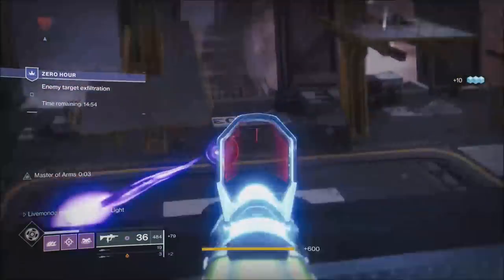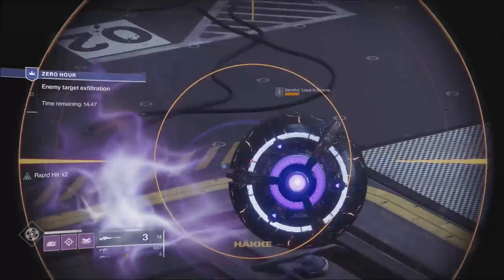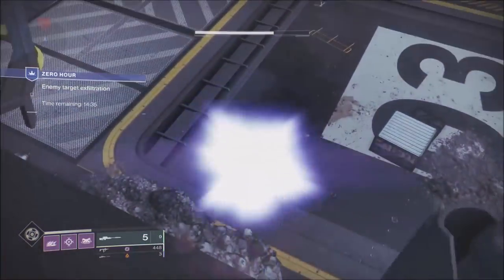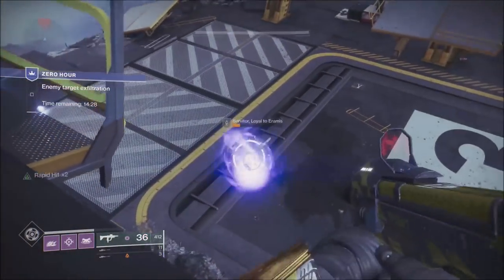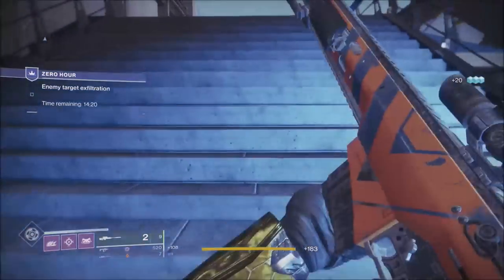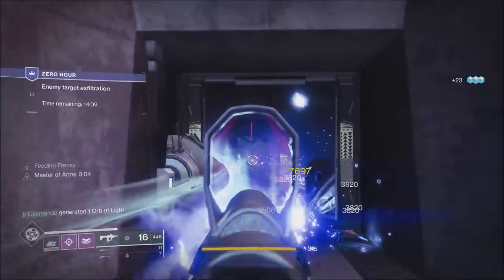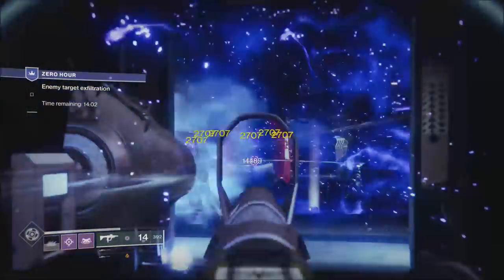We've propped the master arms perk for the Recluse, which makes it that super powerful SMG. Any kill with any weapon procs that buff. If you get a kill with your sniper you don't have to immediately pull out the SMG — you've got a couple of seconds. I could get a kill with the sniper, get to the top of the stairs, pull out the SMG, and it starts the timer from when I pull the SMG out.